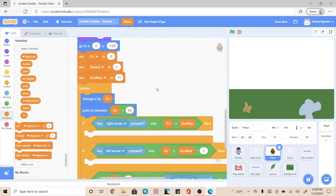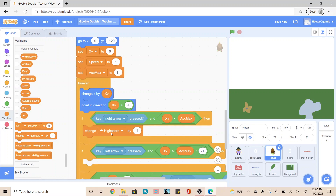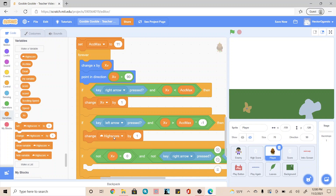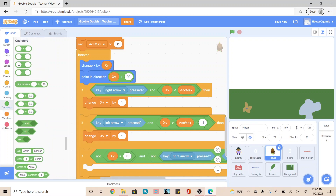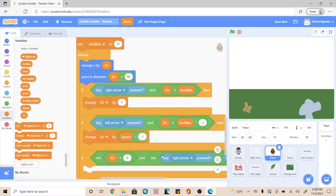Now the first if-then bracket is going to allow us to move with our right arrow. Still inside of our variables tab, we're going to add a change xvelocity by 1. For our left arrow, we're going to add a change xvelocity. And since we want it to do the opposite, we're going to go into our operators and use the multiplication symbol. The left-hand side bubble is going to use the variable speed, and then we're going to change the right side to negative 1.